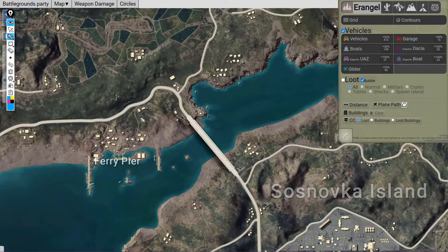Basically what you have to do is split your squad in a 2-1-1 formation, then send two players to Ferry Pier, one player to these compounds, and the last one will loot these places.